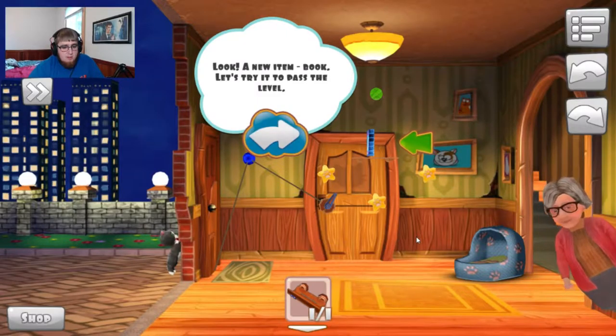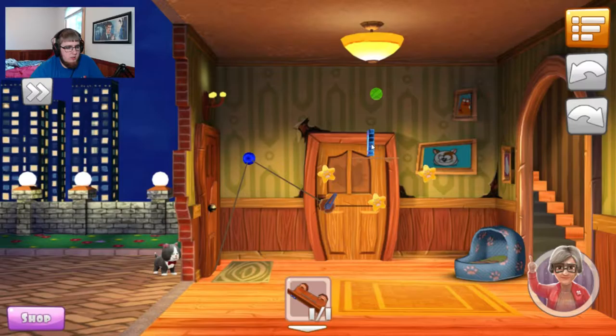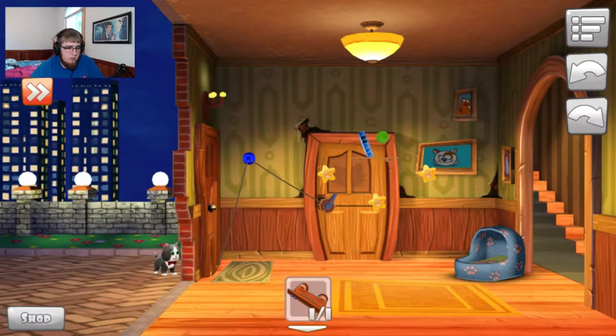She pops up and tells me stuff. Look — a new item, a book! Let's try to pass the level. It gets knocked over. Okay, that was easy.